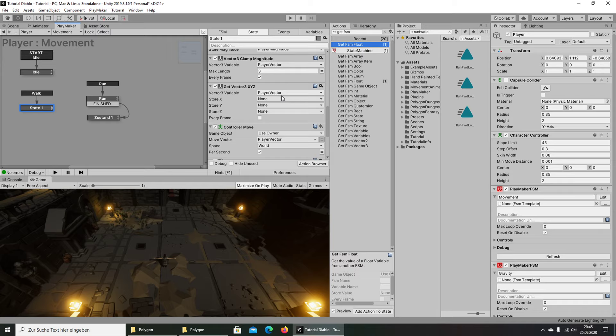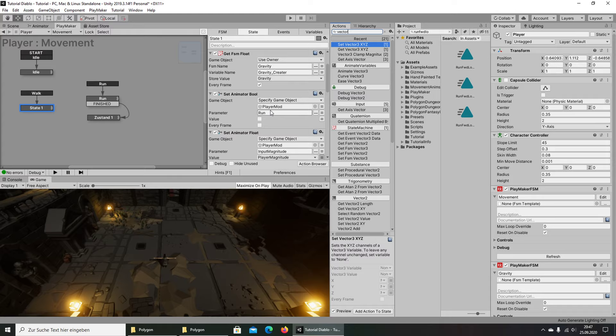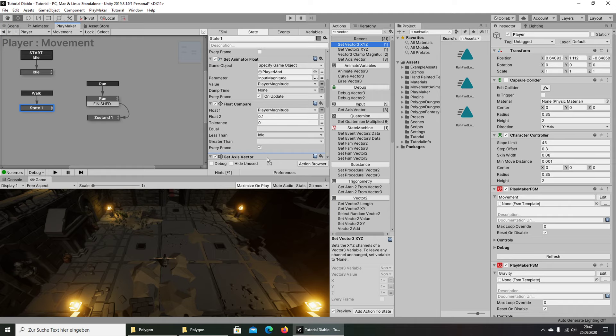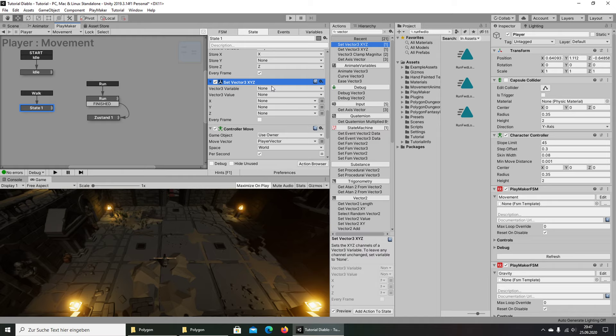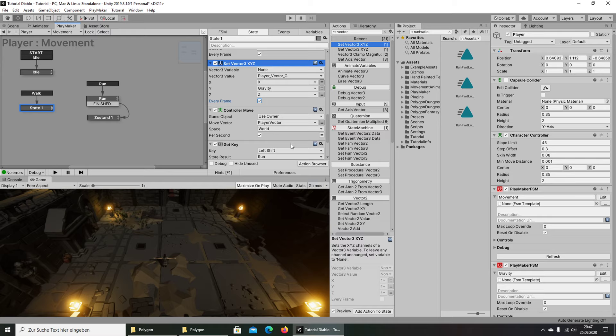We break off the player vector and store the X and Z components as floats every frame, then use Set Vector to create a new variable called Player Vector G. We set X to the horizontal input, Y to the gravity value, and use this new vector in Controller Move instead of the original player vector.